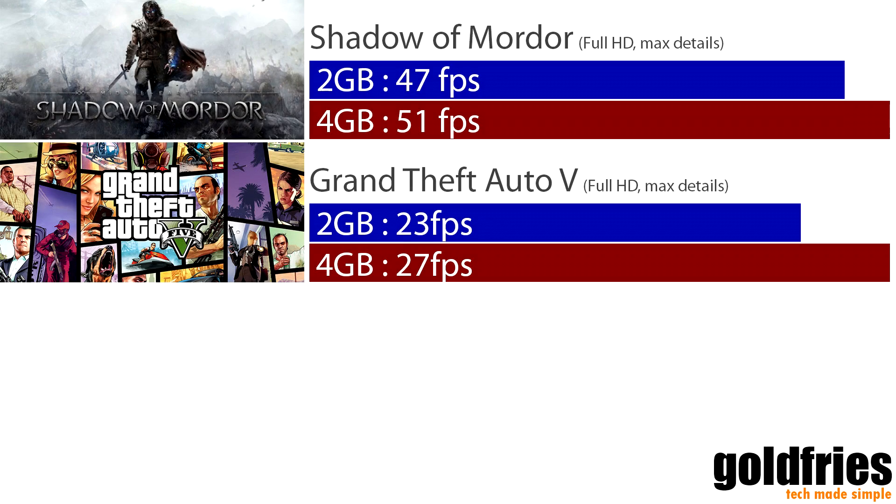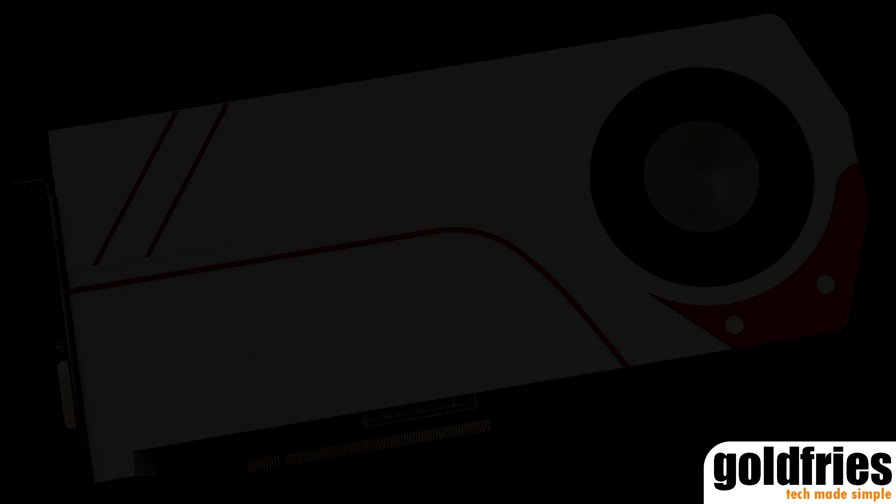Moving on to newer titles like Shadow of Mordor and GTA V, the benchmark goes in favour of the card with more video memory, showing some 10% to 20% performance gain.